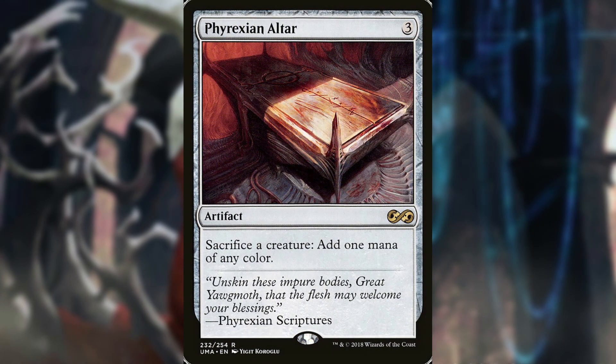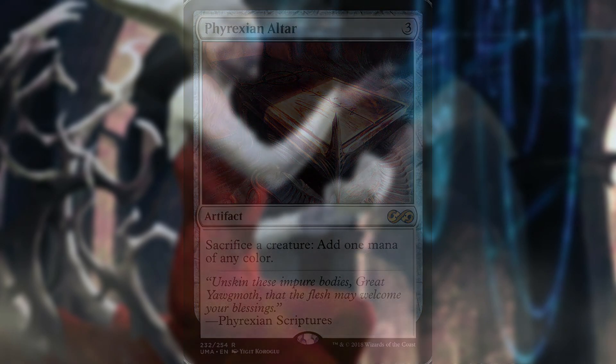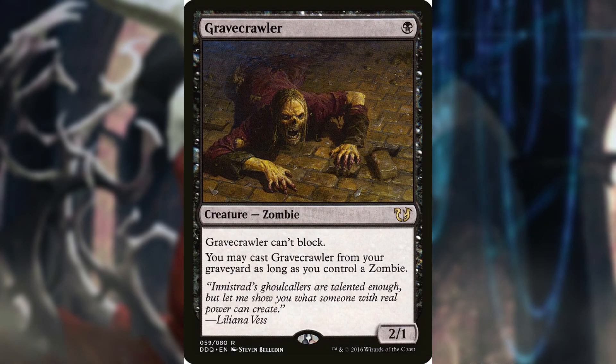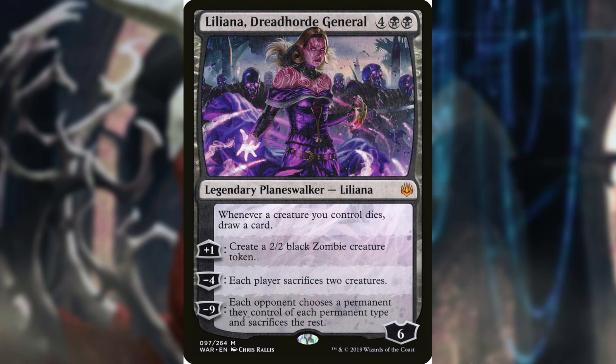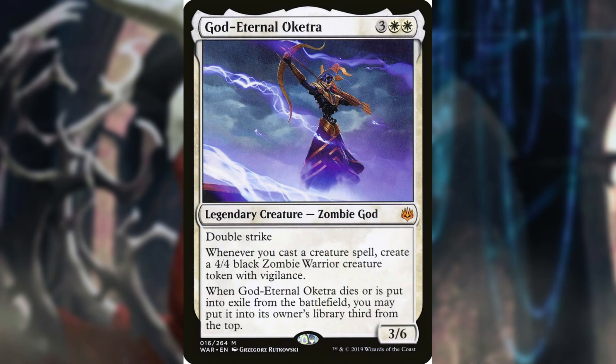Phyrexian Altar is an artifact: sacrifice a creature, add one mana of any color. Remember Gravecrawler? This goes infinite with Phyrexian Altar, as long as you control another zombie or zombie token to cast Gravecrawler from the graveyard over and over again. Think about any cards that ping opponents, gain you life, draw you cards, or create zombie tokens for death or enter-the-battlefield effects — like Wayward Servant, Noxious Ghoul, Liliana Dreadhorde General, or God-Eternal Oketra. Combined with the reanimation in this deck, the only thing you should really be scared of is graveyard hate. Unless someone has a way to purify the grave, you will never be out of bodies to throw at them.